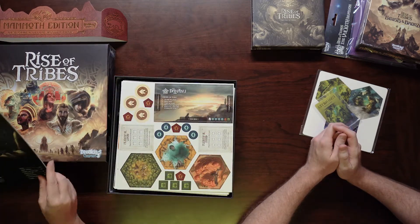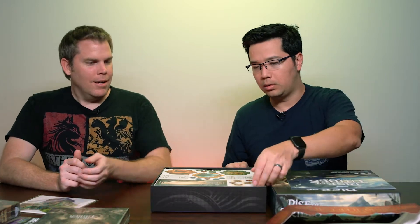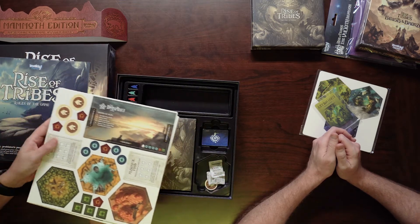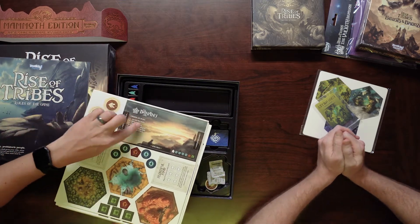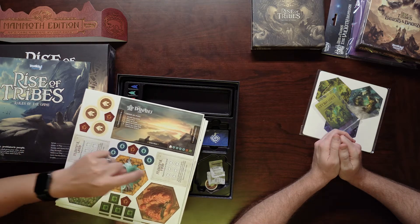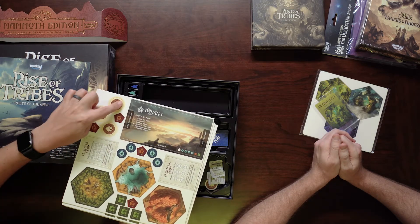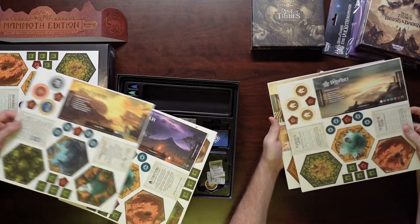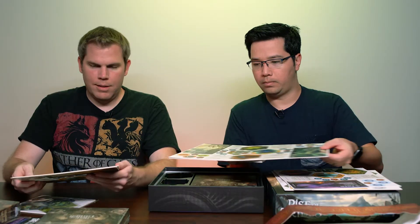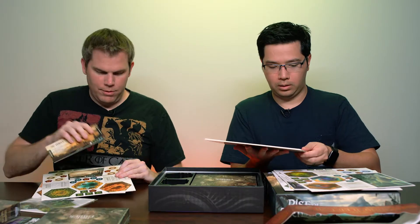First up is the rule book — we already know the rules. Then you've got all the punch-outs on cardboard. That's a lot of punch-outs. You've got the player cards, the land tiles, and the events. You also have your resources and your villages, and the player boards are on there too. They're all kind of on the same sheets, which is pretty nice.